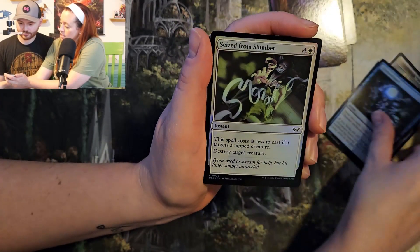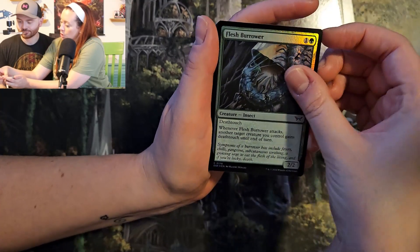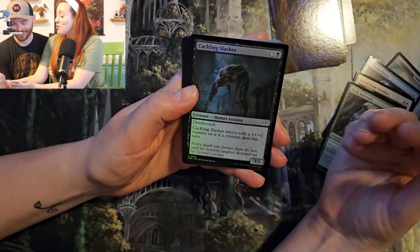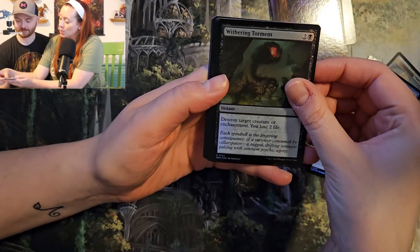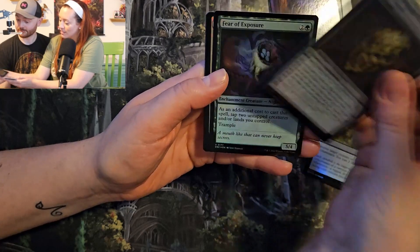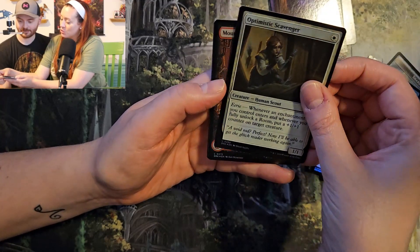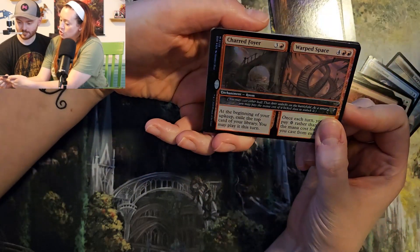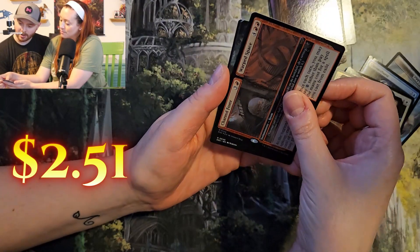Seized from Slumber. Flesh Burrower. Cackling Slasher. Hardened Escort. Withering Torment. Killer's Mask — that's great. Fear of Exposure. Optimistic Scavenger. Now we're getting to the rare cards. Charred Foyer and Warped Space — I think that's a mythic.